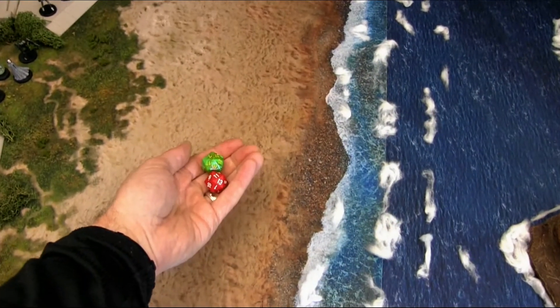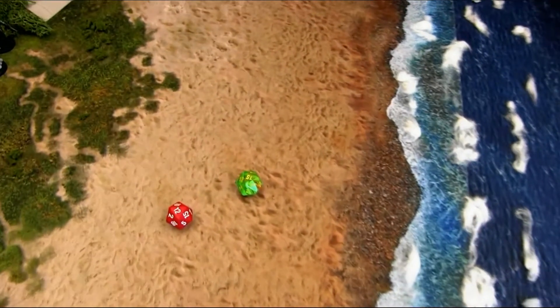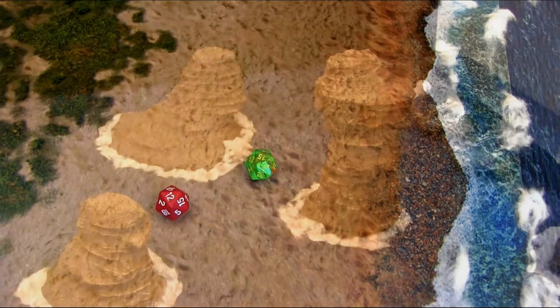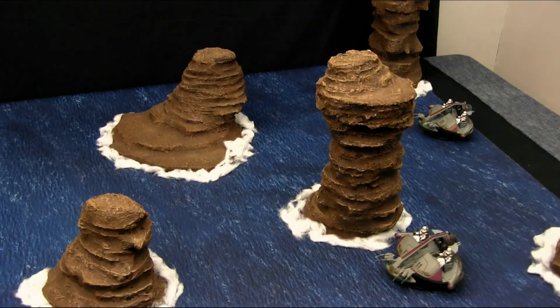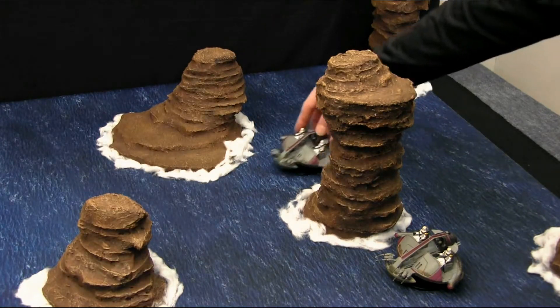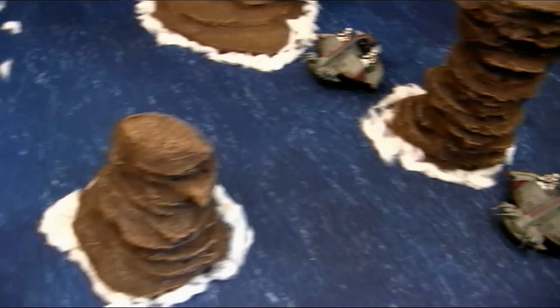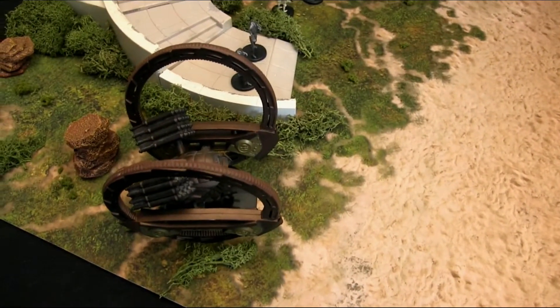Here we go — the Separatist army using the red die and the Republic using the green. The Republic wins with a 15 to 12. Let's start with our diversion by bringing the ISP speeders flying in. We'll split them around that rock and have both of them focus their shots onto the hailfire droid.